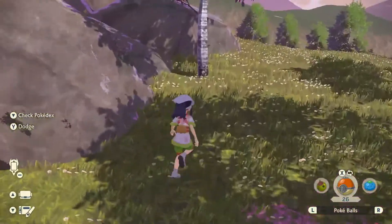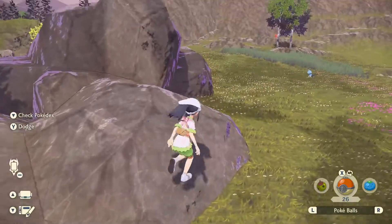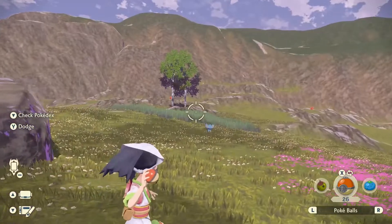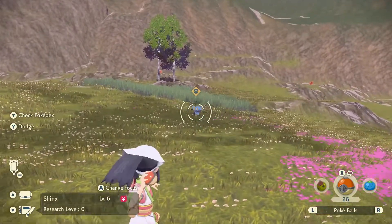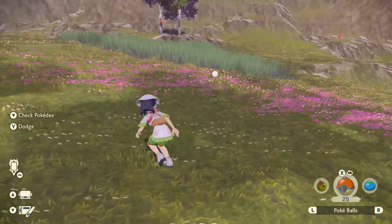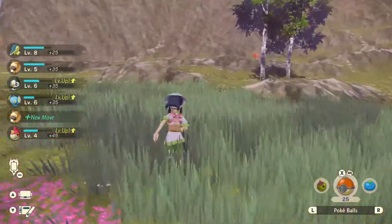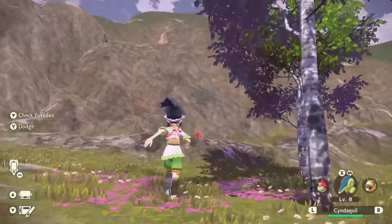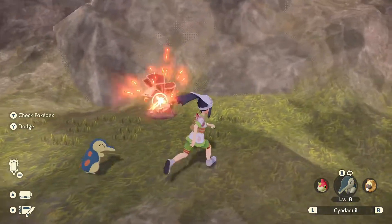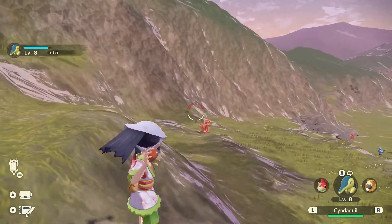I just want to explore and see how far we're able to go. There's a Shinx — let's see if we can catch it without having to battle it. It's gonna be tough, but we can at least give it a shot. There we go, that wasn't too bad. I do want to see what we can do here. Tumble Stone — these are what we need to help create Pokeballs as well.